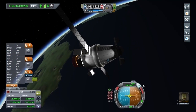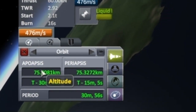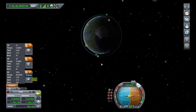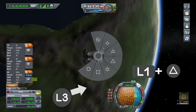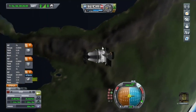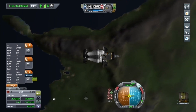If everything has gone right, you should now be in orbit. Congratulations. Now when it comes time to return back to Kerbin, point your ship retrograde and gently burn until your periapsis is somewhere between 30 and 35 thousand meters.